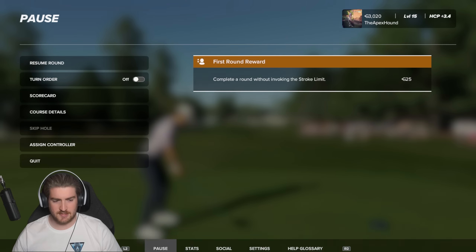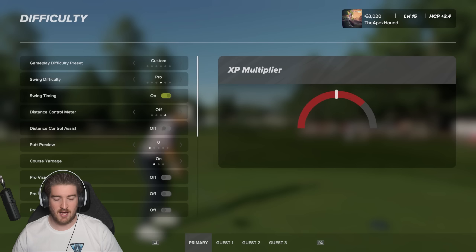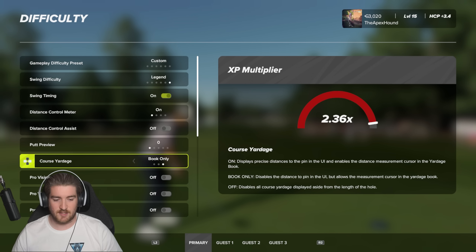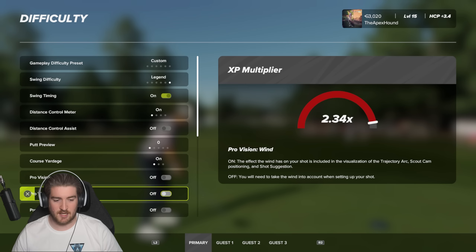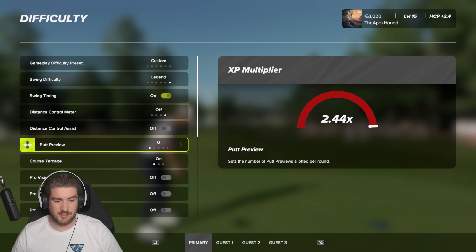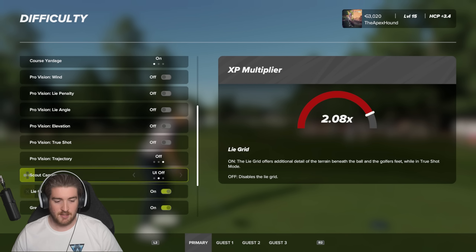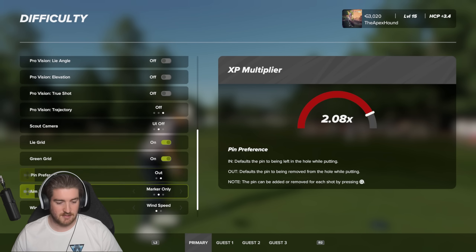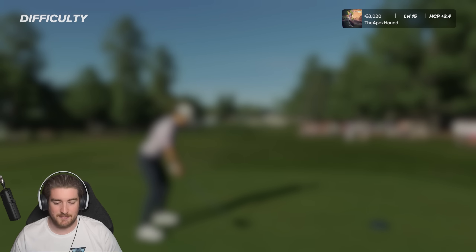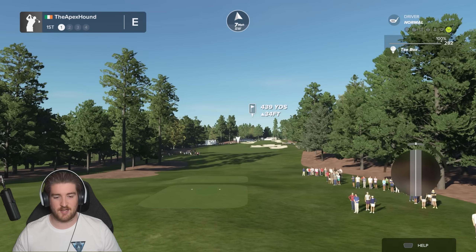Let's do this thing - I'm going to switch the difficulty over so you guys can see it. We're going straight to Legend Swing difficulty, the hardest difficulty. I'm going to leave some aids on like yardage - I don't want to play completely without them. I'm putting the light grid and green grid on, wind speed, carry - yeah, that's fine. Let's do this thing on Legend Swing difficulty, let's see how hard it really is.